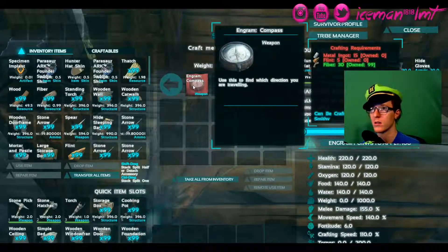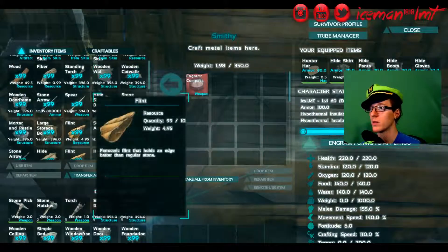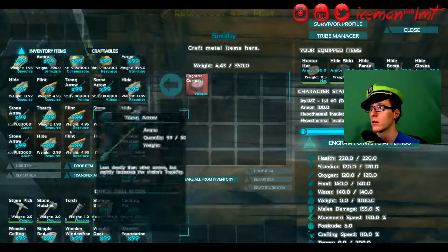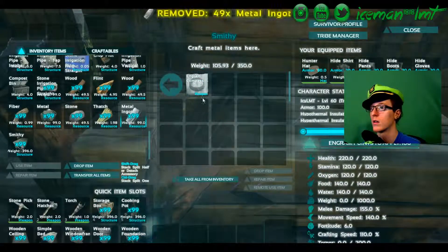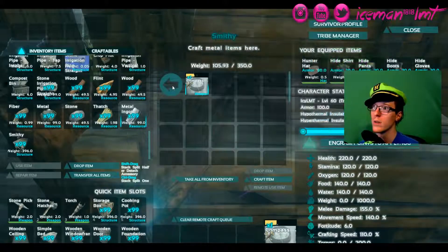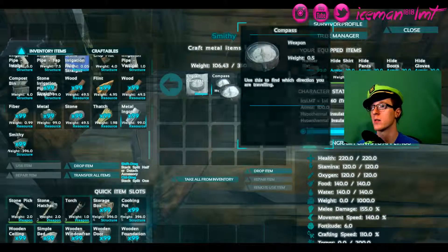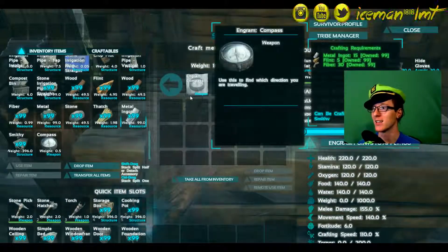Okay yeah, you're still ridiculously hot — is that how that works? All right. Oh, navigation — look, a compass! That would be fun. Let's make some of those. What we're going to need: flint and iron ingot. Making a compass! Done. All right, that's exciting.